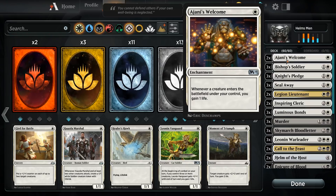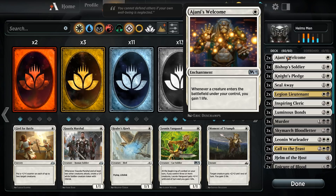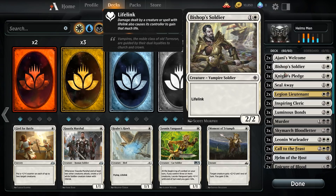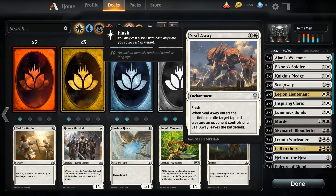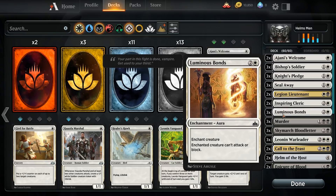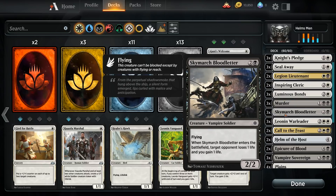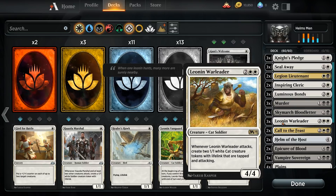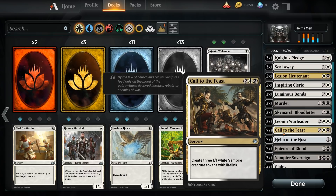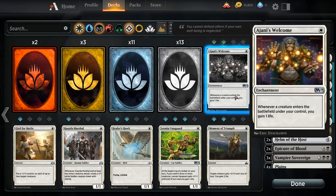Let's take a look at this deck — I'll make sure to put the link in the description. The deck has two Ajani's Welcome, three Bishop's Soldiers, three Knight's Pledge, three Seal Aways, two Legion Lieutenants, two Inspiring Clerics, three Luminous Bonds, three Murder — so a lot of control and shutdown. We also have three Skymark Bloodletters, three Laonian War Leaders, two Call to the Feast, and two Helm of the Host.